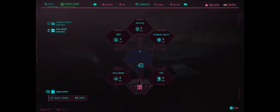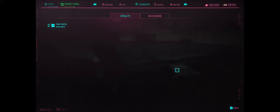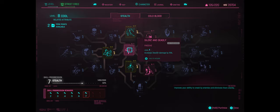Looking at Cool, I want to put a point into Silent and Deadly — the base stealth perk that increases stealth damage by 15%. I honestly don't know how I've managed to completely ignore that for so long.